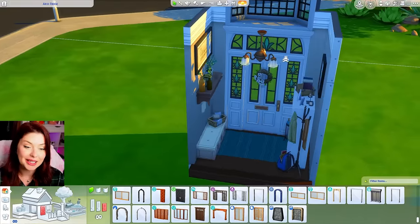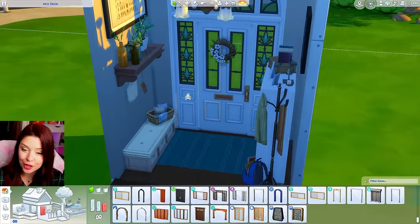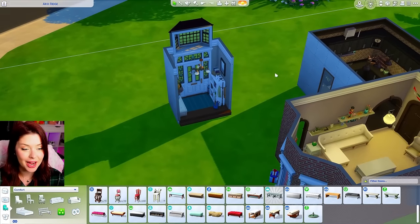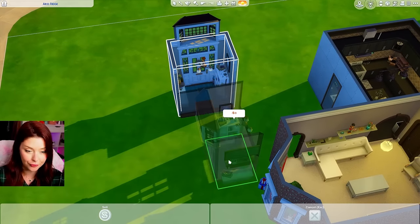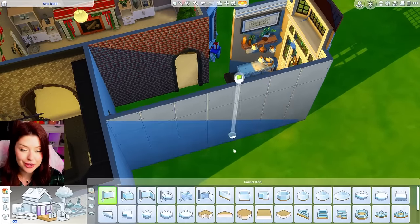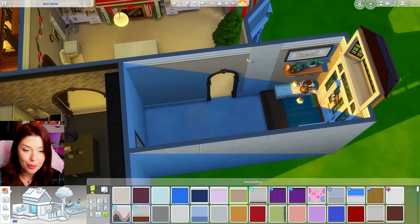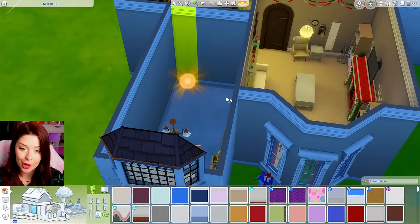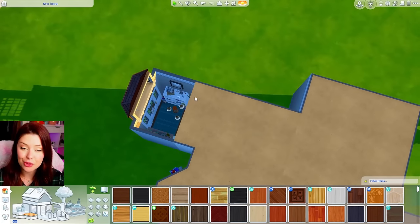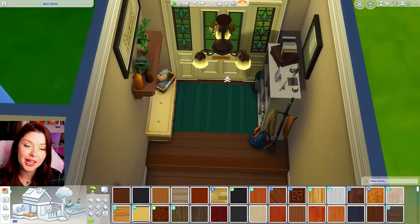We get an entrance hall here — it's a little small, I might have to pull it a little bit. Oh my gosh, that's so cute, we're keeping that door. I love the clutter for the front door, it's so adorable. Let's take this and have it face this way with our door at the front. I don't really want to delete the platform, so what if we extend this room all the way to the back, add some flooring so it's recognized as a room, take the same wallpaper they used, and add the same wood. We'll have to build the ceiling up here to close it off.